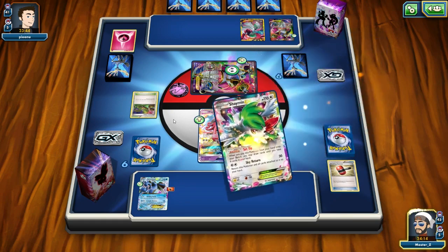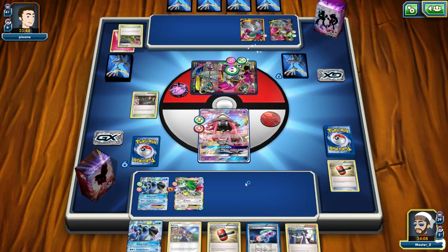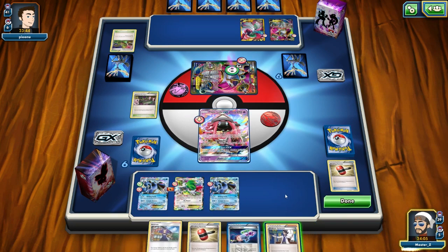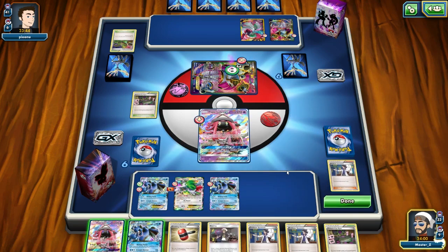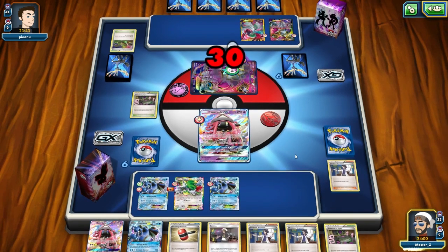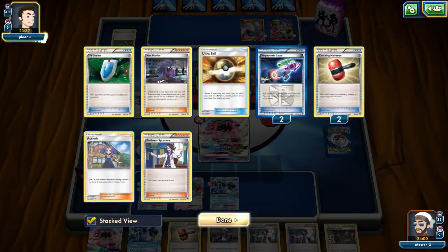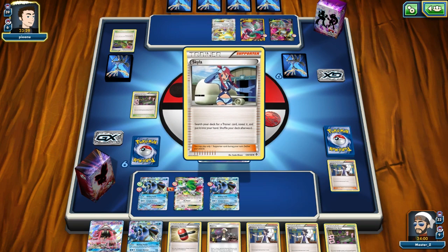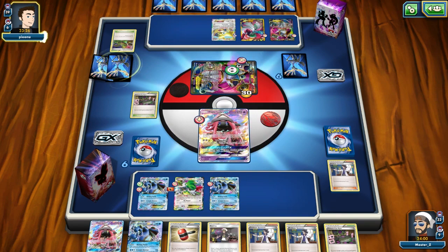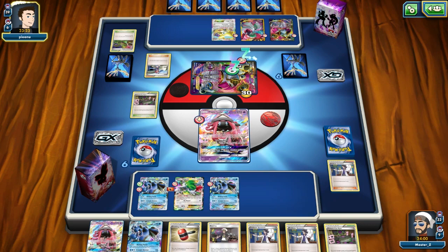I draw six with Shaymin to see what I get — I'm looking for that DCE, but it looks like I whiffed it. I don't really want to discard this hand, but I think I have to. So I just pass. Luckily my opponent stays asleep, which is pretty good — it means he can't just attach and retreat out. I think they usually play five or six Fairy Energy with Dimension Valley in this deck, so that's all it really needs.